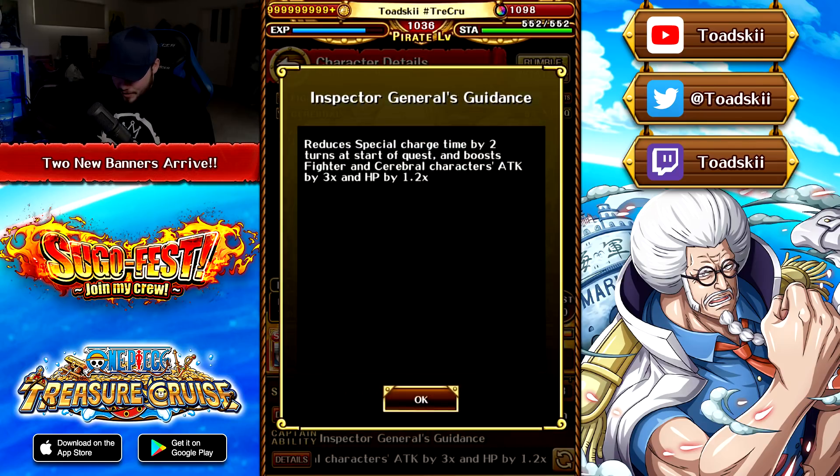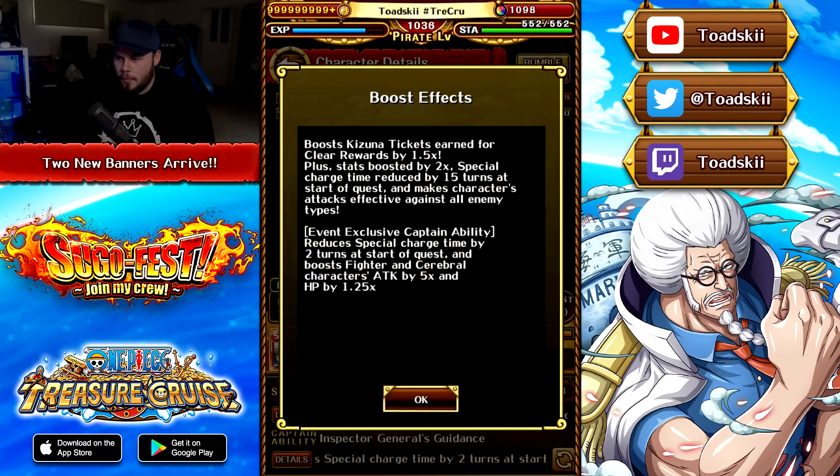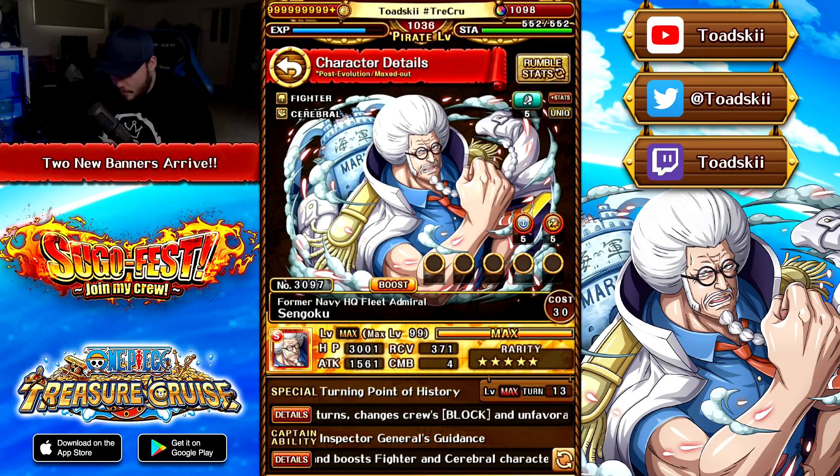With his normal captain effect it's 1.2 HP, and in the boosted version it says 1.25 — why even give him the extra 0.05? That doesn't make sense to me, but whatever.